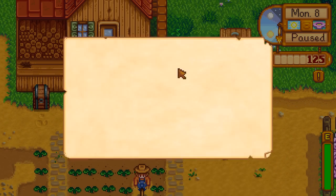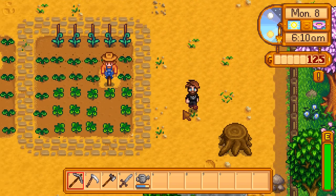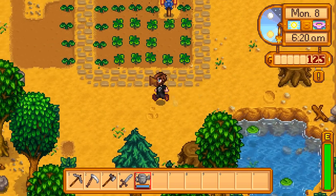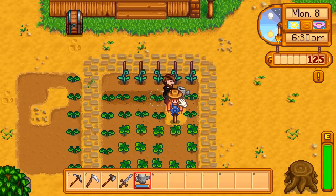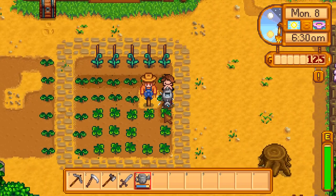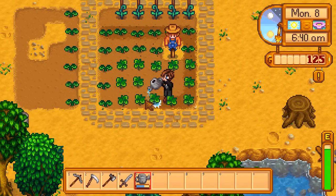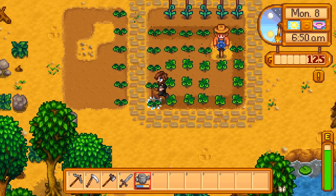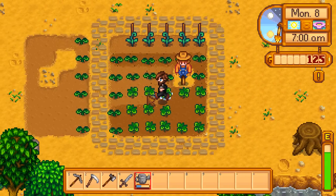Mail from Robin: 'I know there's a lot of stone scattered around your farm. If you have a surplus you might consider having me build a well. Wells can be placed all over your farm as a convenient place to refill your watering can. Just swing by my shop with 75 stones and 1,000 gold when you're ready.' That's a bit steep Robin - 1,000 gold for a well! We don't really need it yet anyway since we farm right next to the pond.